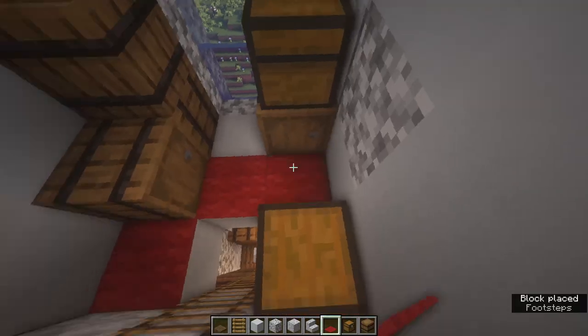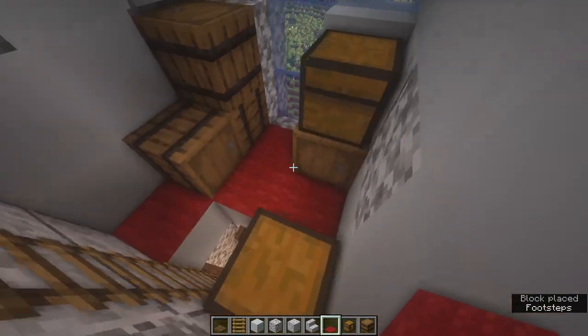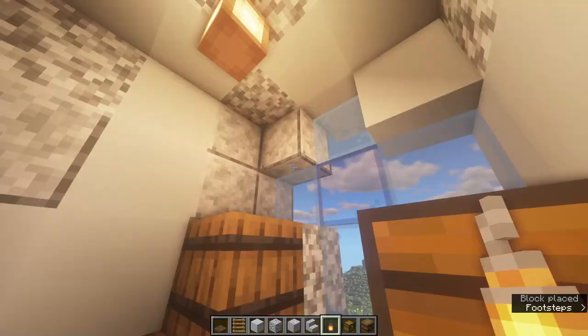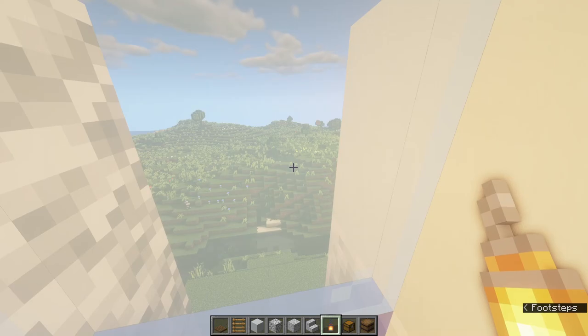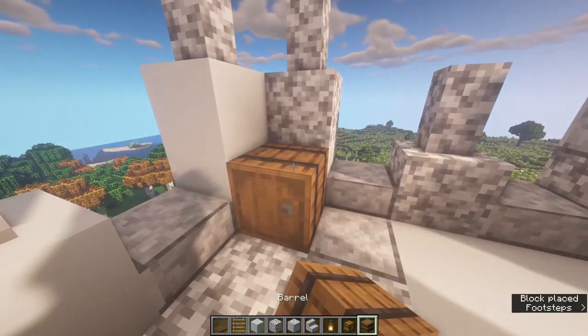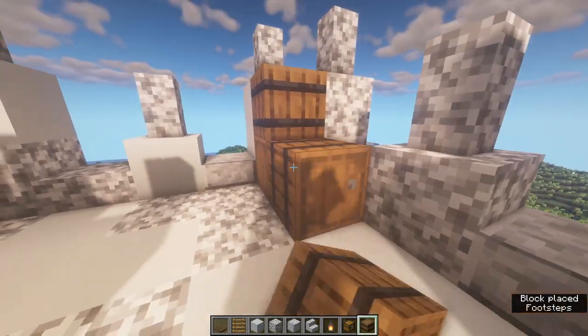Also get some carpet and place that in there as well. Get a lantern and place it on the ceiling - this also lights up the cross at night from out the front, which looks very cool. At the top, there's not much to do here, so just barrel it up - that's what I always do.